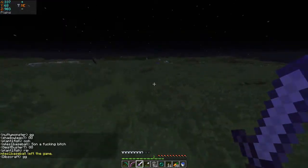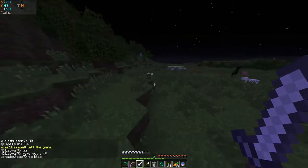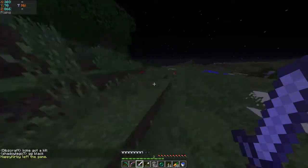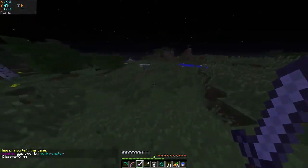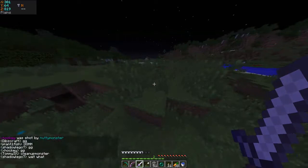I'm not finding horses in this plains — we might have to find another plains. Wait, there's a savannah — horses spawn in savannahs! We should probably meet back up. What are your coords? I'm at the village, about 200, 800. Or 800, 850 is where the village is.